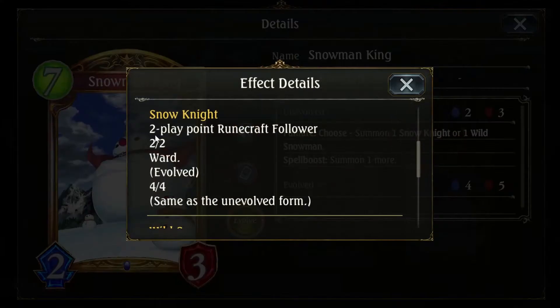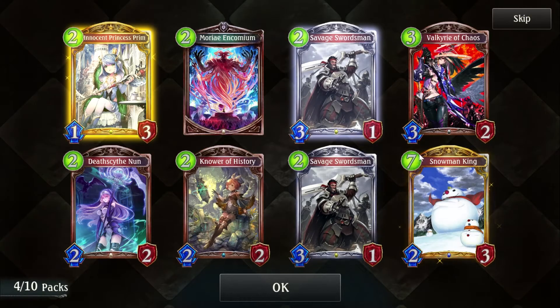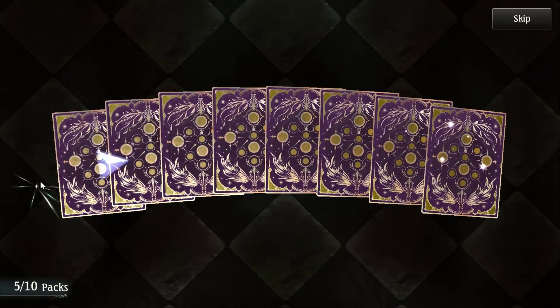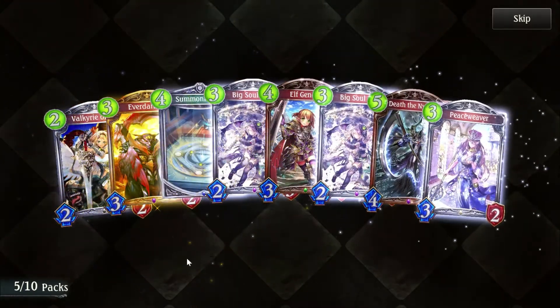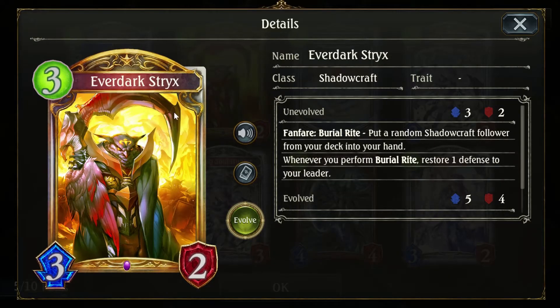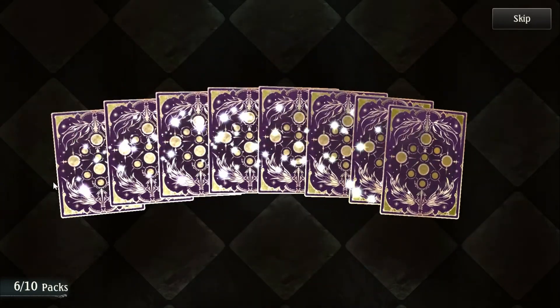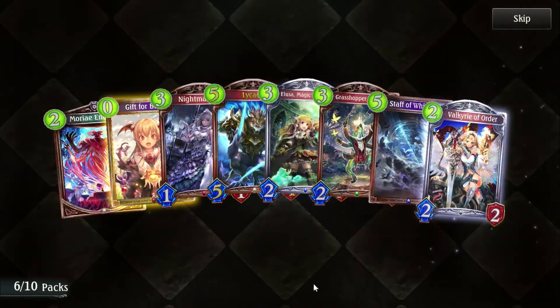Every time you spell boost, you either spawn more 2-2 Wards or more 1-3 Storms. I did play with a few of these cards already because I did an arena run. Everdark Strix: put a random Shadowcraft follower from your deck in your hand. Whenever you perform a burial rite, restore one defense to your leader. Nothing to do with neutral, which is odd considering the other print of Strix. Gift for Bloodkin we've already seen.